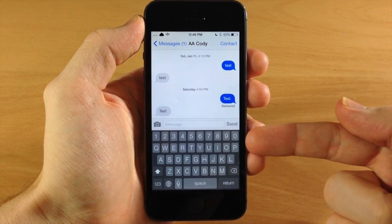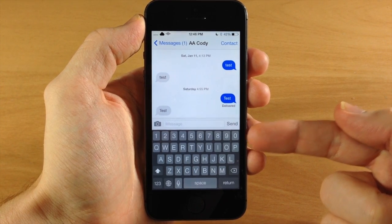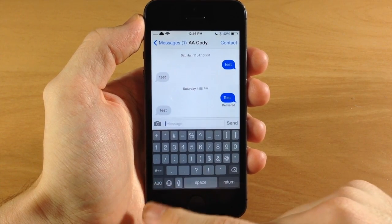Let's go to the first keyboard and you can see right up here at the top we have that extra row — we have one through nine including zero right there at the top, so you don't have to hit that number key in order to get to your numbers.